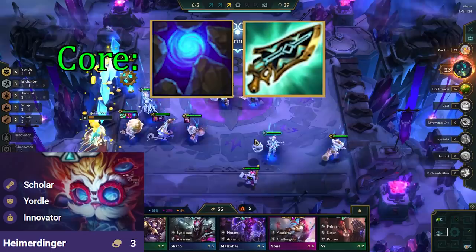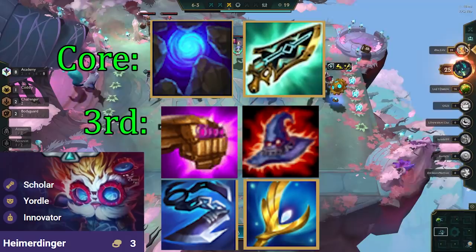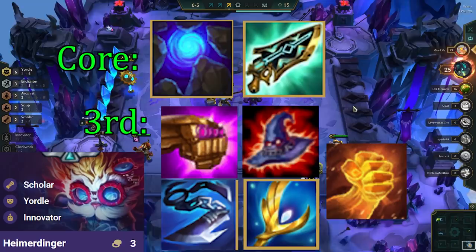The third item for Heimer wants to be a damage item. It can be Jewel Gauntlet, Deathcap, Giant Slayer, Archangel's, or Rabadon's. This is to increase his DPS and also to increase the amount of healing that he does. The goal is to turn Heimerdinger into an ambulance for our team that also deals damage.